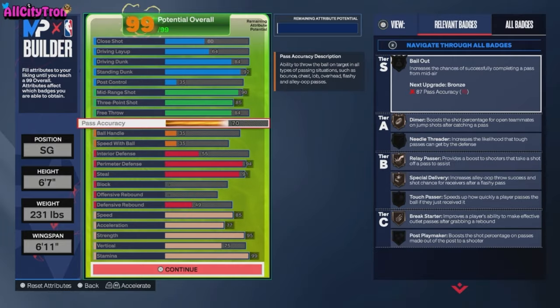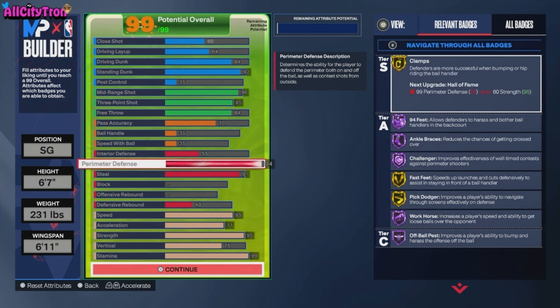We went with a 70 pass accuracy, which is fair enough — I have no issues with it whatsoever. You're not going to pass the ball every possession. Your point guard and shooting guard have the ball; you're going to catch and shoot, and you'll rarely pass unless a teammate is wide open.